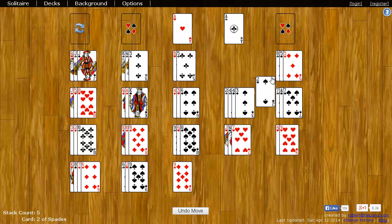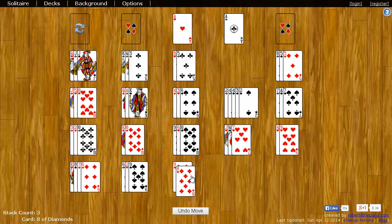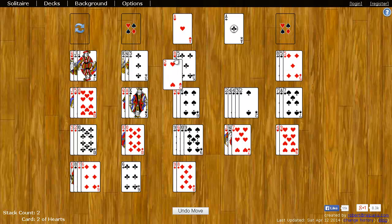You can only ever move the top card — you can't click any lower. And when there's an empty space, you can't put anything in that empty space. So you just keep moving cards around down here. Now I have a two of hearts so I can put it up on the ace of hearts. You keep moving cards around until you run out of moves down here and there's nothing else you can do.